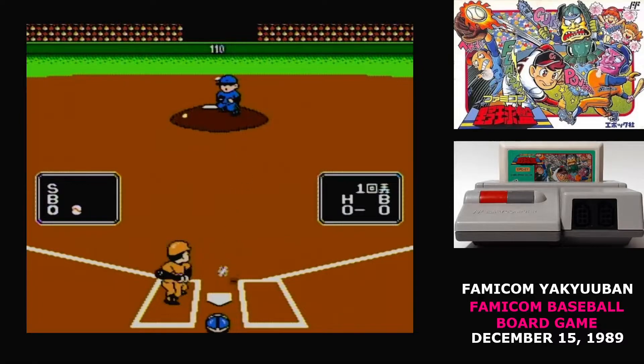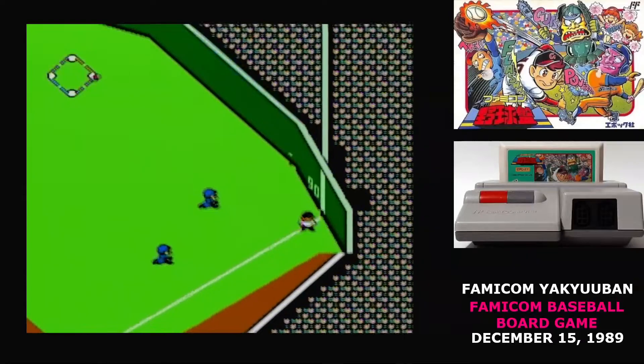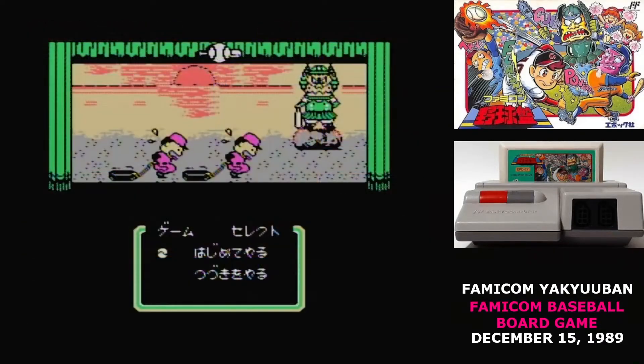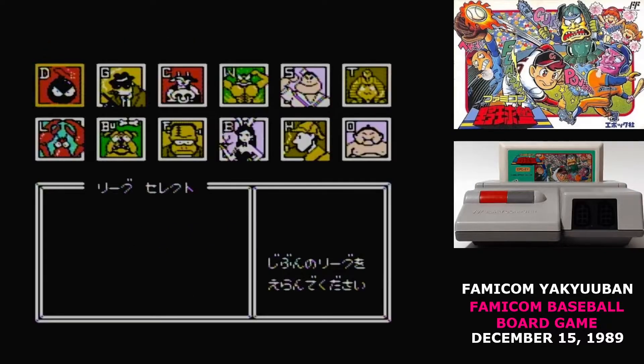Instead, this is — brace for it — a Family Stadium clone. The cover makes it look like maybe you've got teams of monsters or something cool like that, but you really don't. For league play, you can decide if you want to play a 30, 60, or full 130 game season, and then you pick out the six teams you want to be in your league.